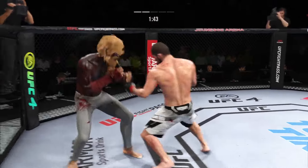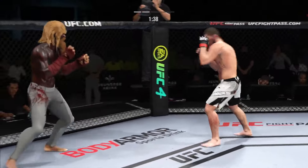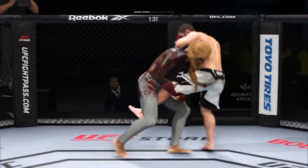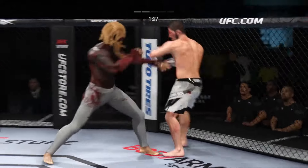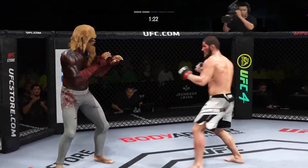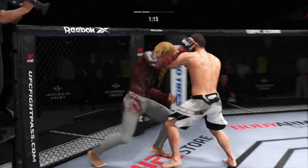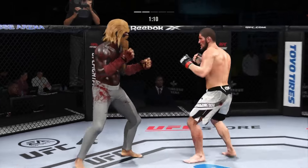Great punch. He's able to check that kick as well. He stuffs that takedown attempt without issue. They separate. Body kick now by Nurmagomedov. You start to really worry about the wrestling, and there's that left hand from Khabib. It's a very underrated part of his game — his ability to stand and strike with anybody in the UFC.